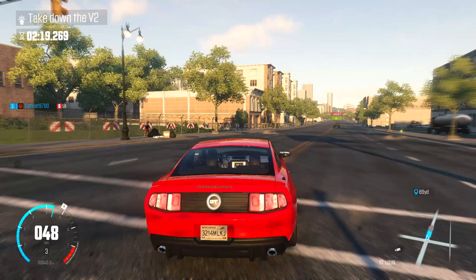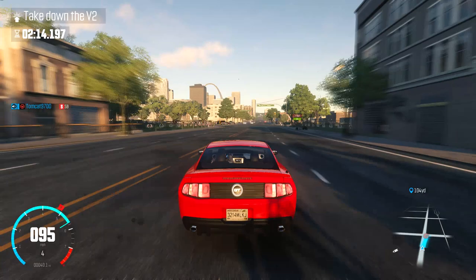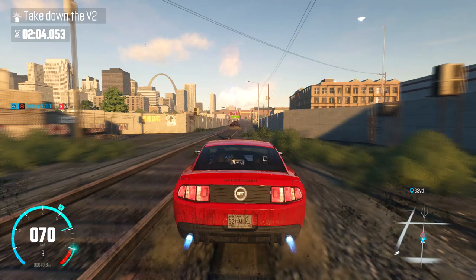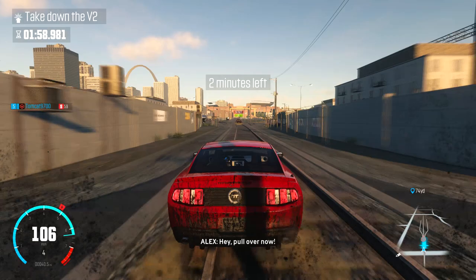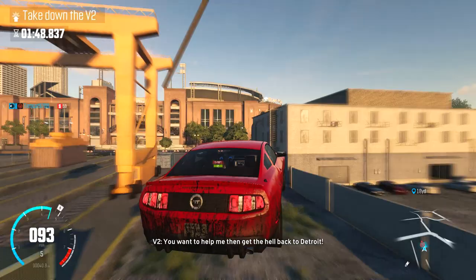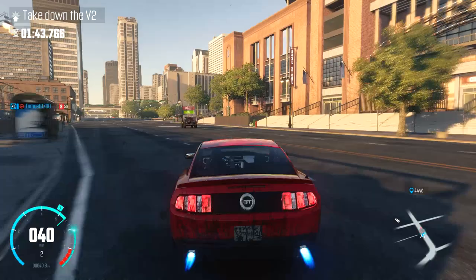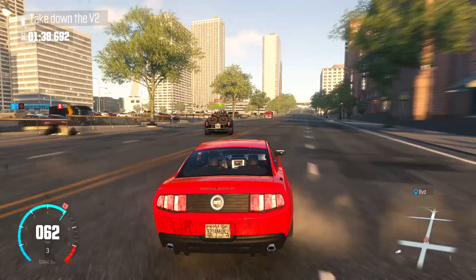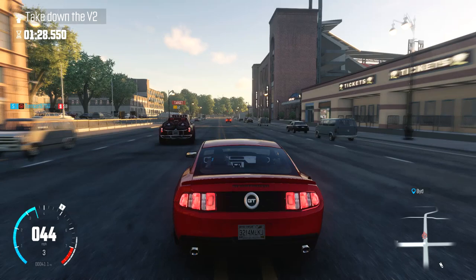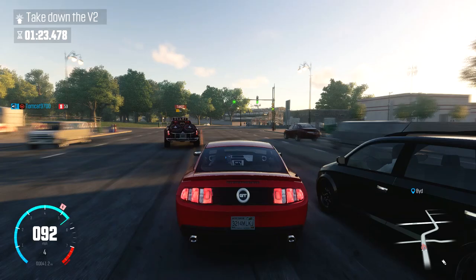Oh god, that's really close — trying to catch up to that raptor. The problem is she has the ability to go wherever she wants — she can go off road. We're in a Mustang and it doesn't really work that way. One hell of a dirty Mustang. Let's take her down — I want to get close. Oh, there's an opportunity — that took her health way down, way more than I would have expected!